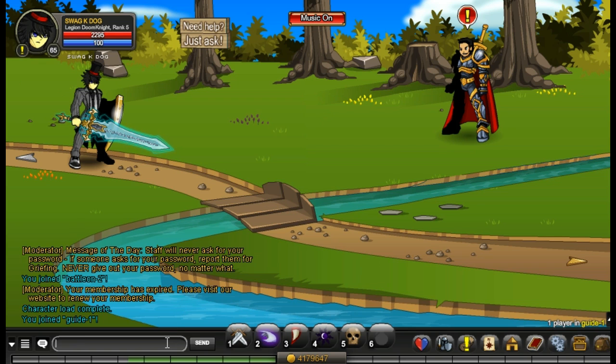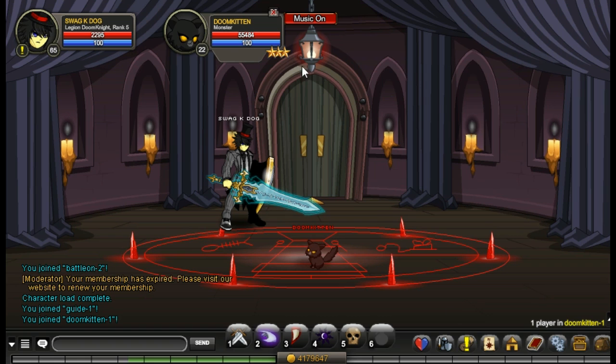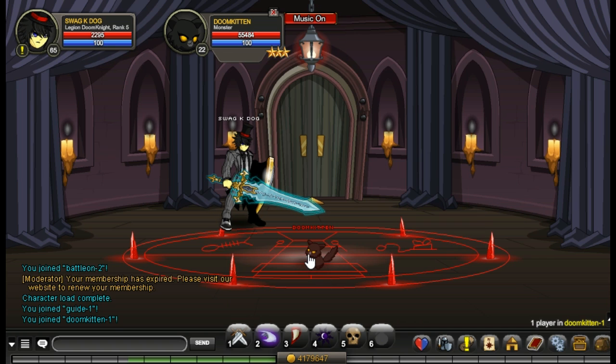For this armor we're going to slash join doom kitten. And if you farm this kitten you'll get the armor you see on screen. You just farm the doom kitten and you'll get that armor.